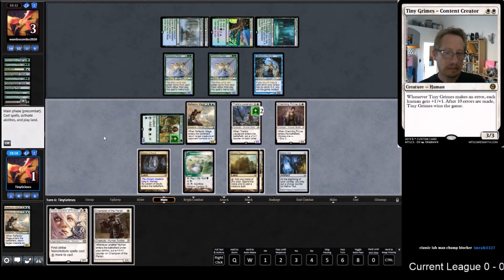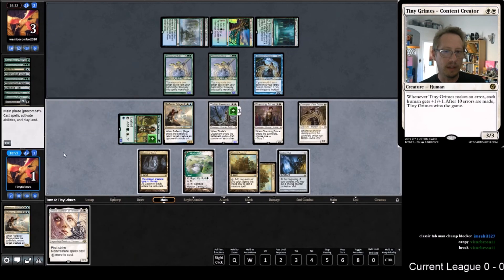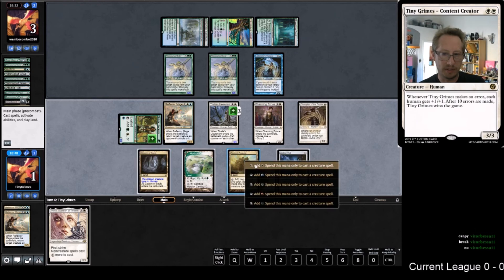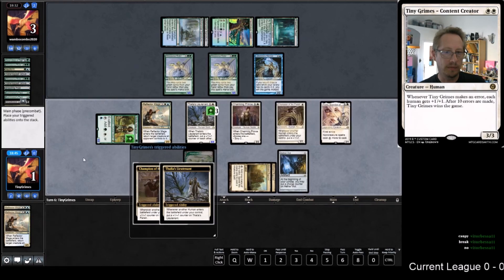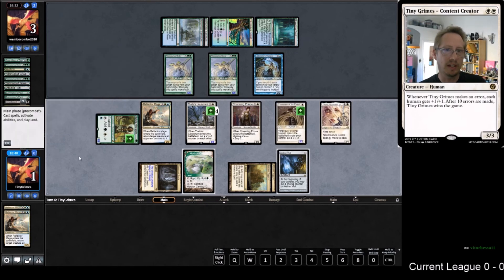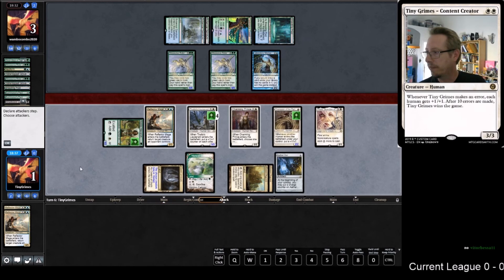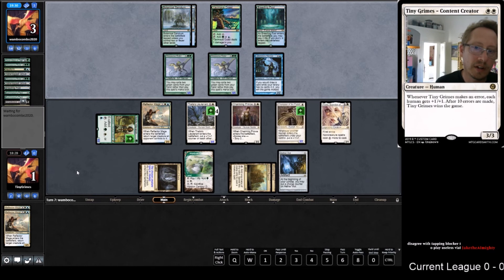A little dicey because it tells them we've got nothing in hand - maybe it would have been better to save back, but I think it'd be better to get the Vial going in case we get a Prince or something and somehow survive. Next turn we're again threatening lethal, with way more blockers than they can handle. Break the Canopy! Good call - I should have broken the Canopy instead of playing the Vial. I would have had enough mana to hit a Deputy or Reflector Mage.